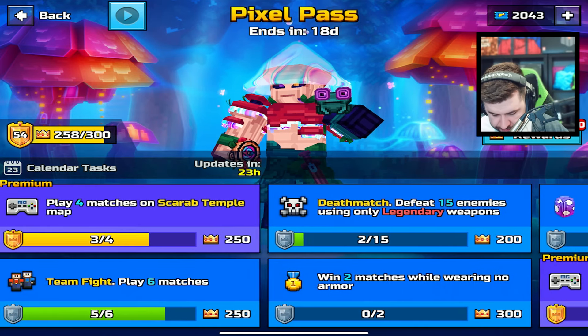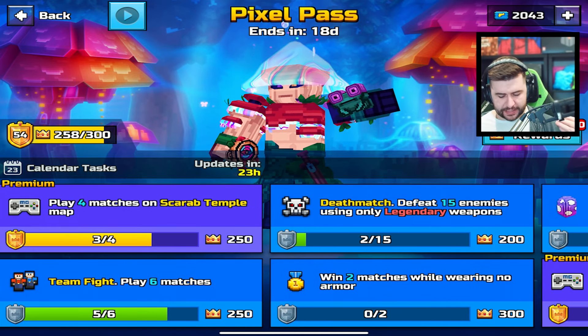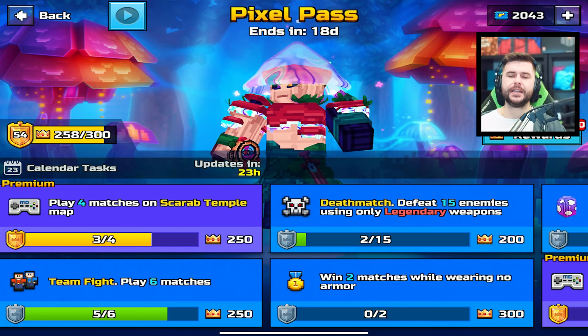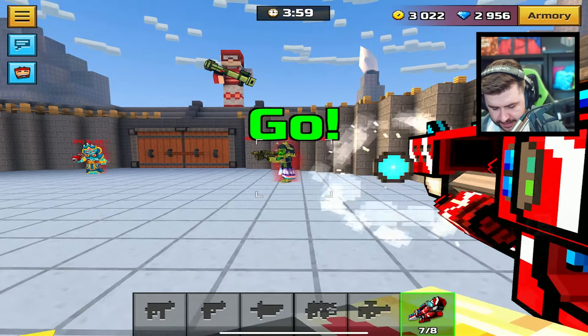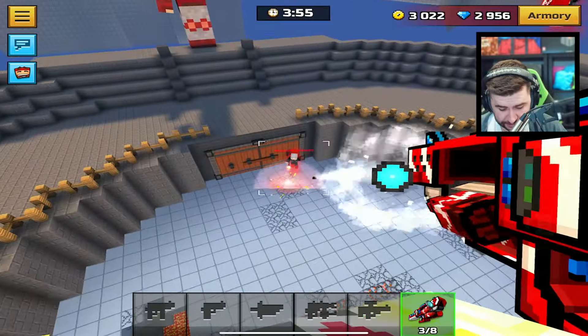I was waiting for the challenges to change because I was hoping we'd get duplicates, but we didn't. For deathmatch, we need to get 15 kills with legendaries and win two matches with no armor. If you're doing that one, do it in block crash. Does anybody know if we all get the same challenges on the same days? Like, do you guys have to do the same challenge as me on this day? I'm just generally curious.